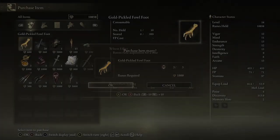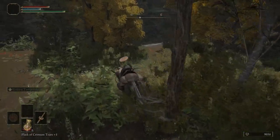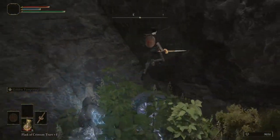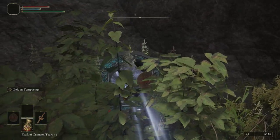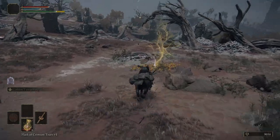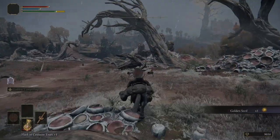The Third Church of Marika is a pivotal point — we can get our Sacred Tear and our Wondrous Physick, which gives us a potent heal. Head to the Round Table Hold, give the bell bearing to the Husks so we can buy Golden Feet from Patches. Then head through the portal in the Third Church of Marika straight to Caelid. As we travel down we'll find a Golden Seed at the Bestial Sanctum — another item you won't want to miss.